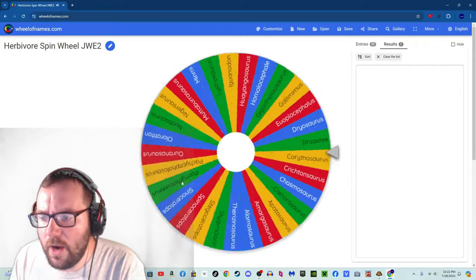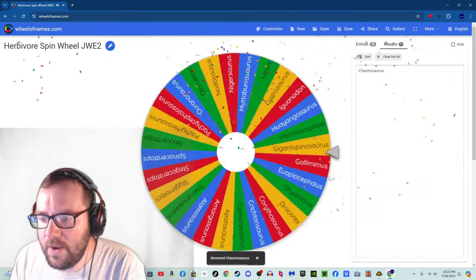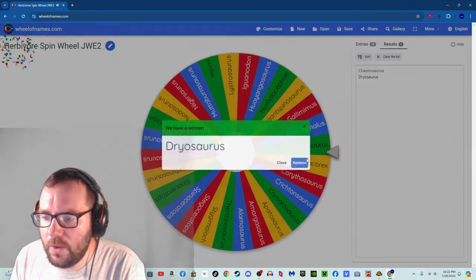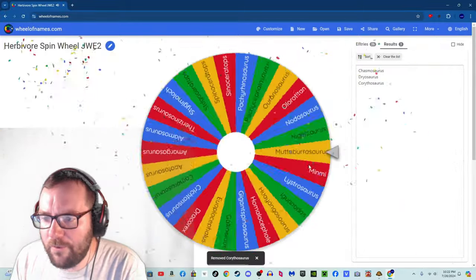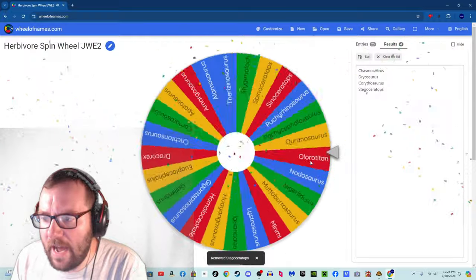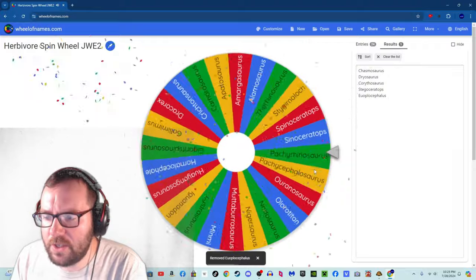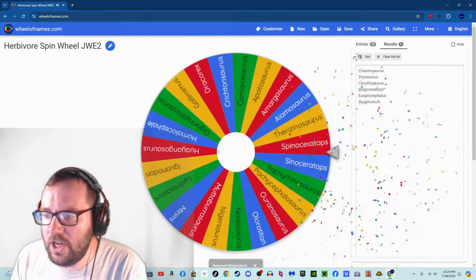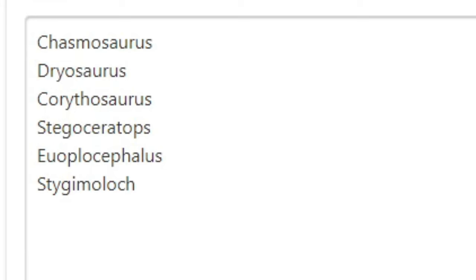Herbivore number 1 is Chasmosaurus. Number 2 is Dryosaurus. Number 3 is Corythosaurus. Number 4 is Stegoceratops. Number 5 — it keeps missing Dracorex — Euoplocephalus. And number 6 is Stygimoloch. So for the 6 herbivores, we've got Chasmosaurus, Dryosaurus, Corythosaurus, Stegoceratops, Euoplocephalus, and Stygimoloch.